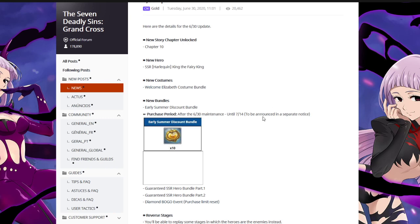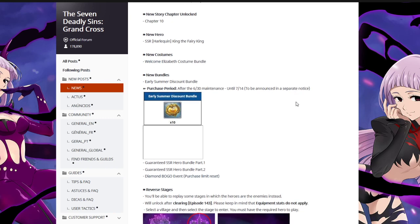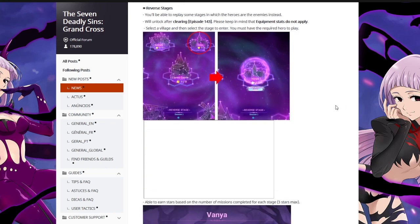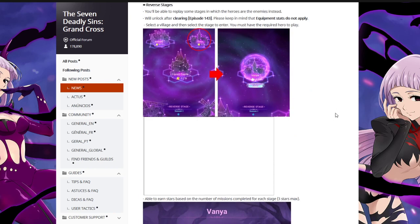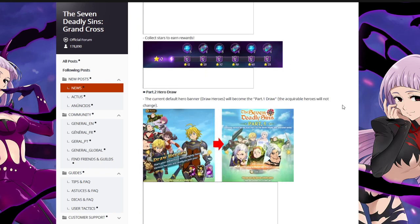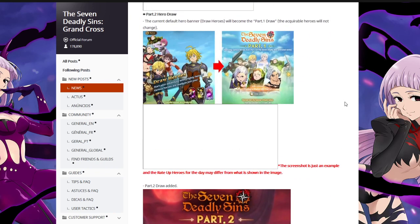We're about to get Chapter 10, which is going to be cool. We'll go through that storyline on stream. The reverse stages are cool. I've got a lot of units built up — they're not all 80'd and stuff, but most of my units are like 66 Star Awakened now, almost all of them. I'm almost finished with that, including the R units of course. Looking forward to all this extra stuff in the patch.